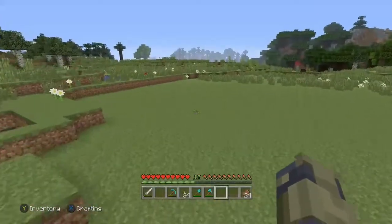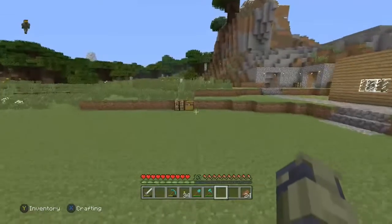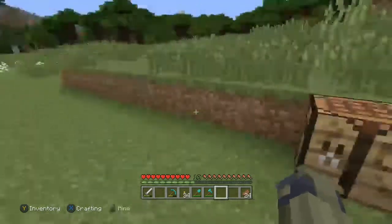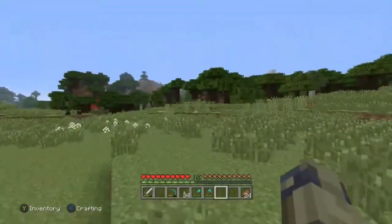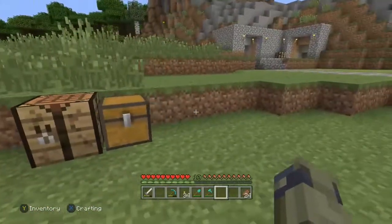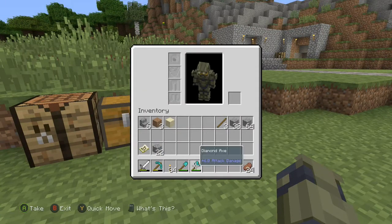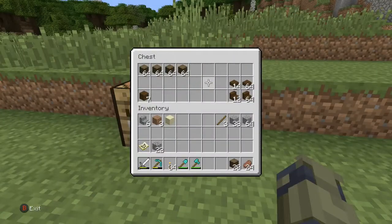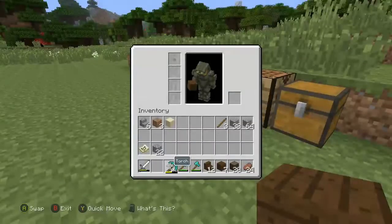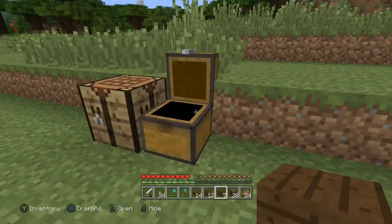Today we're actually going to be working on a real house, not like this current one. I've got a nice little area cleared out for it. In this chest I have a bunch of dark oak wood, which is what I'm going to be using. I've got a ton of dark oak trees over there, which is perfect.